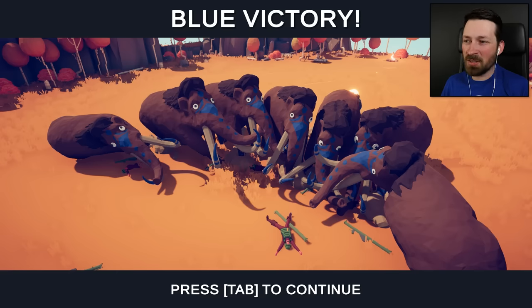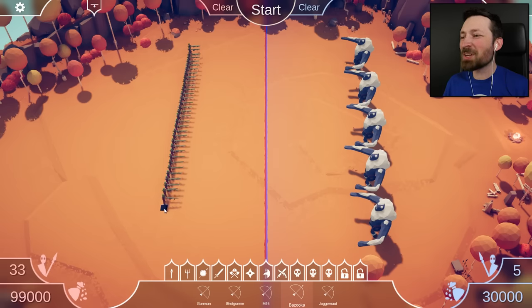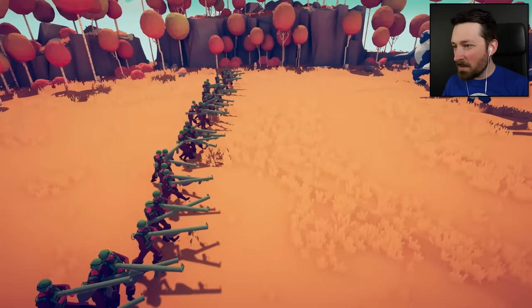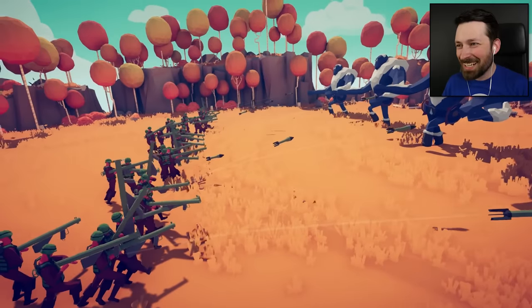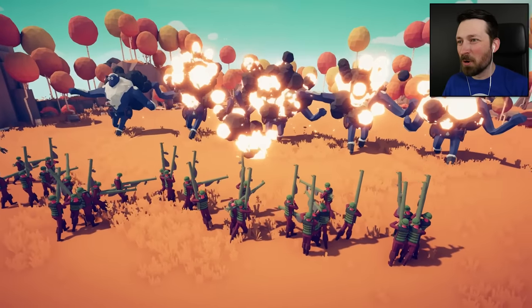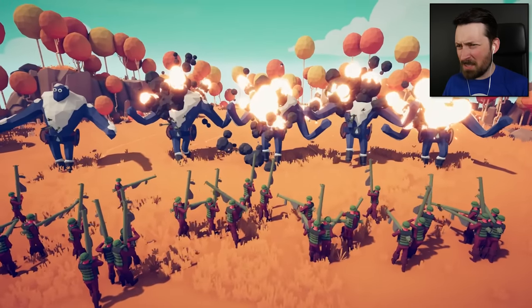They wore bulletproof vests, but they didn't wear tuskproof vests. This is what you get for poaching. Maybe the problem is we don't have enough bazookas? I really want to see just a volley of shells. I love the fact that they have unique models for everything - this is such a good mod. If I play it in slow motion, we should be able to see all of the little RPGs fly out. They hold them like complete idiots - you're not supposed to grip it from the back like some kind of weird broom.